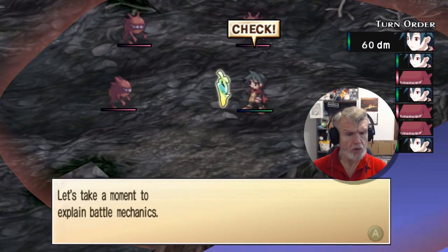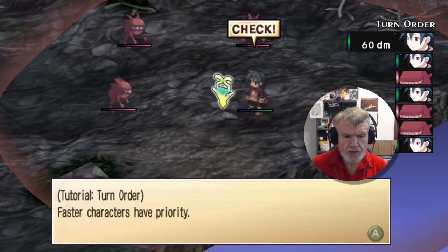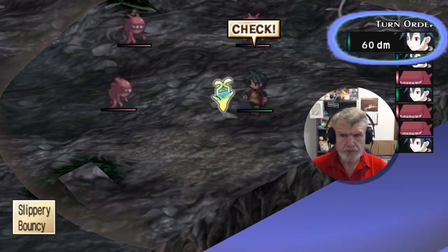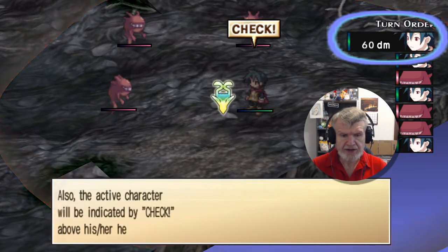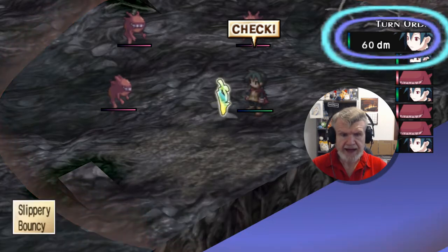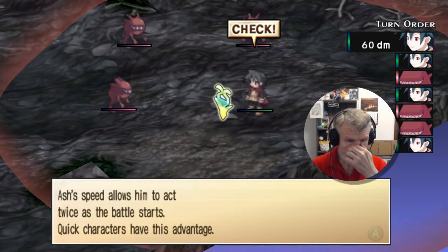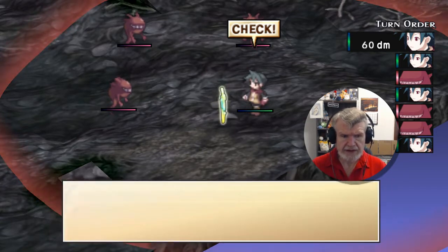Battle mechanics — faster characters have priority. There's a turn order; the face icons on the right determine the order characters will act. Ash, enemy, ash, enemy, enemy, ash — that makes sense. He's a fast-moving character.